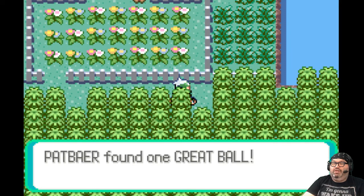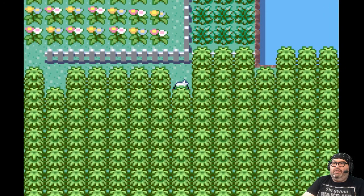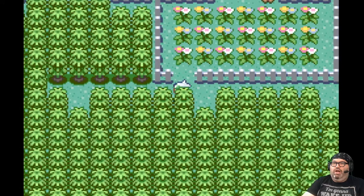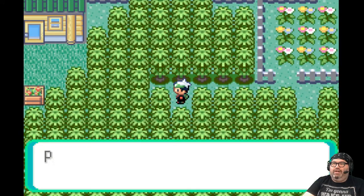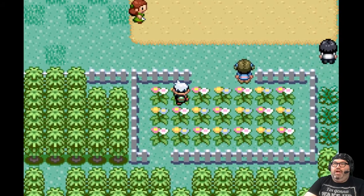I'm going to catch this — I've got a Great Ball. I'm going to get off my bike because I assume there will be something. One would assume there's some sort of item around here. There it is — Repel. Good. We'll be in a cave at some point pretty soon.